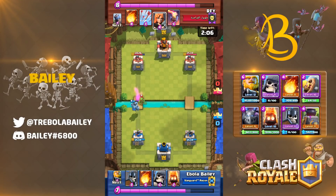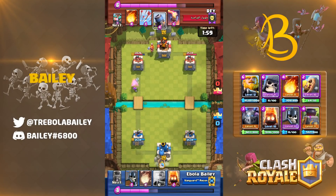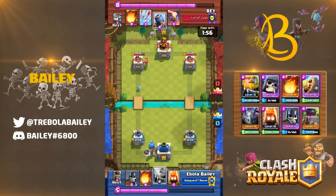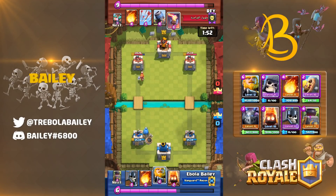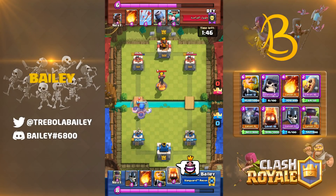Counting four cards can become a complex task when elixir starts to ramp up in double elixir time, so there is an easier but less effective method for starting out. Your opponent may be playing cards in order with you, so it could result in them playing a five-card deck. This makes your life a whole lot simpler, because you know what's coming next. If they played a valkyrie after a bomber, then you know after they play a bomber, a valkyrie is in hand again. This isn't entirely accurate all of the time, but if you've missed cards then you can make a guess based on this knowledge at the very least.